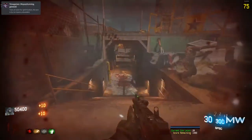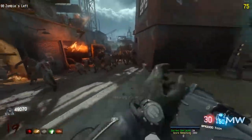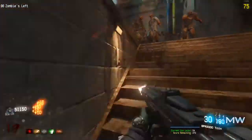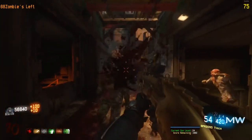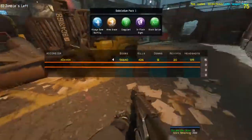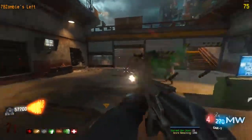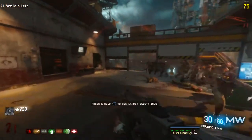We hit the Wonder Fizz — it gives us Double Tap, but where is Juggernog? Some of these downs I took on purpose just to see if I could get a perk from the Wonder Fizz, and it works. Mule Kick isn't going to help. After about six or seven downs total, we finally have Juggernog. It worked a few times, but once I got five perks it wouldn't let me hit it anymore — I guess we found the purchasable perk limit.